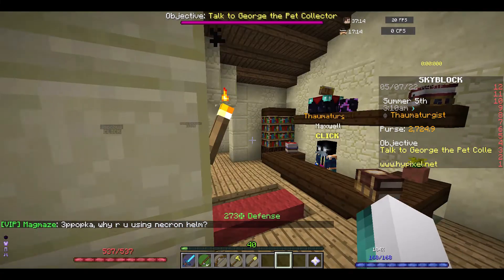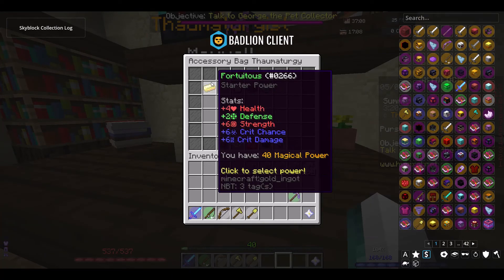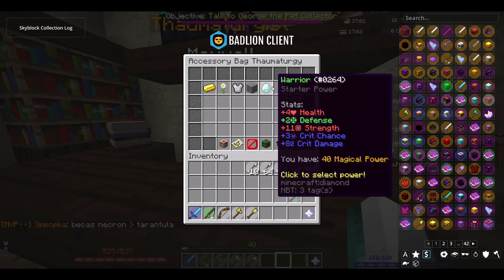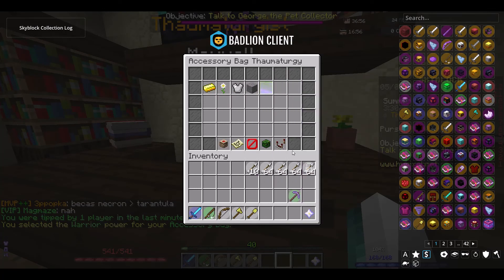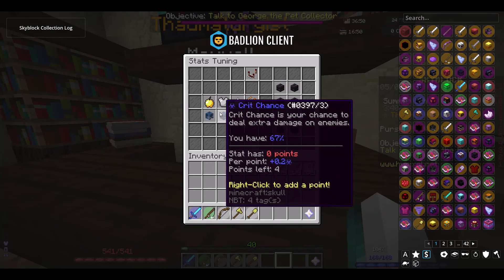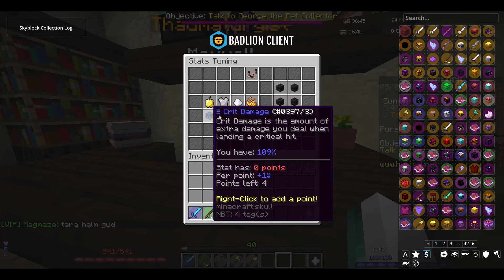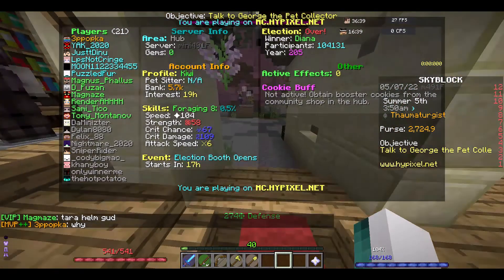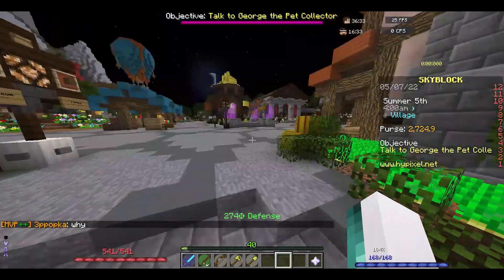We have 40 points and we're not gonna get a lot. I'm going to just do this for now because we don't need one stack speed. We have four points and I'll probably put that into strength. We have no accessories so that's not gonna affect us a lot.